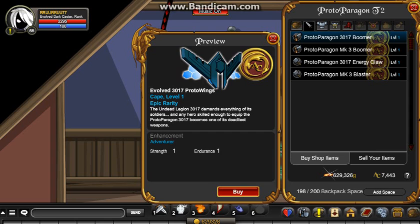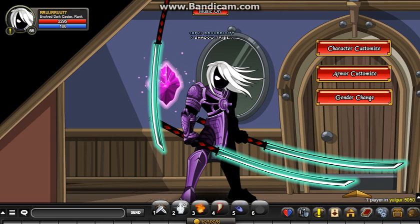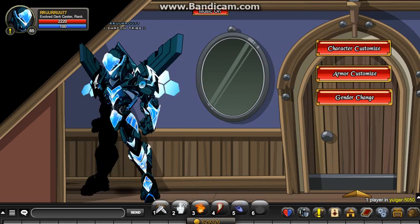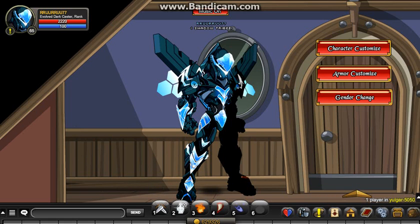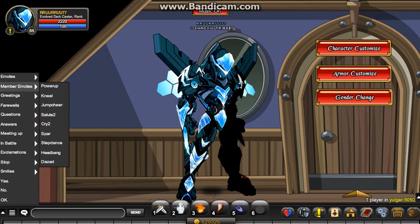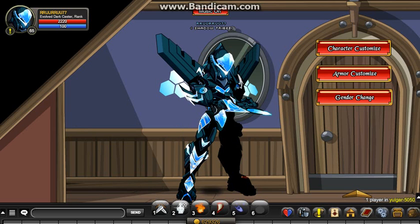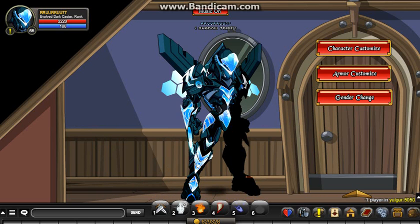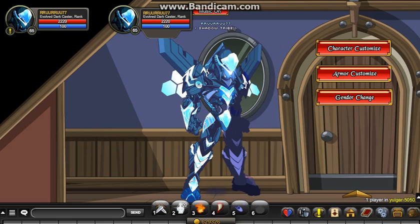I'll go ahead and put these items on to show you how they look. This is the Proto Paragon 3017 set without the weapons. It does actually have animation on the armor, which most people don't seem to know about. If you click the hands, these little arm blades will come out — that's pretty cool. And if you click it again, they'll go away.